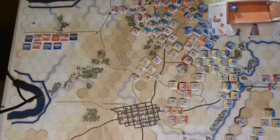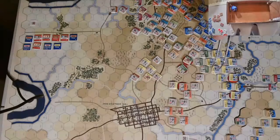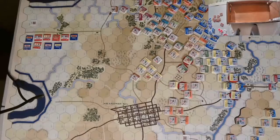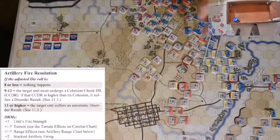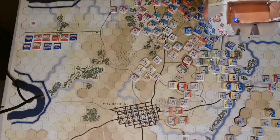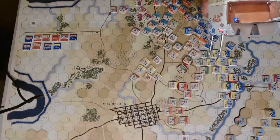Move over to French. His artillery — point blank fire, uphill. So 4 plus 2 is 6, minus 1 is 5. 9 with a plus 5 on the dice — that's 14. So they actually disorder them. That's useful, but not at the moment because I can't recover.